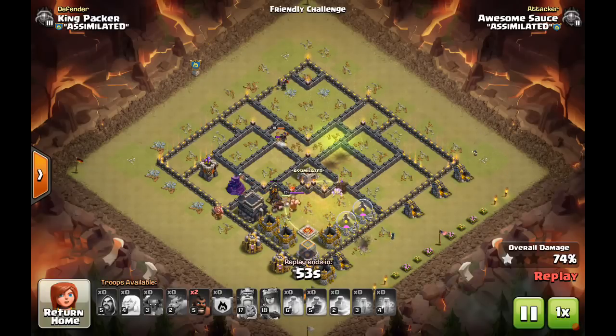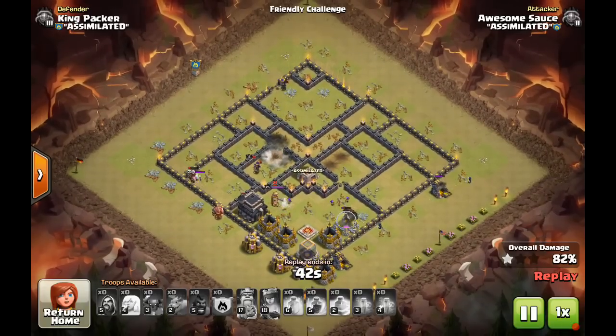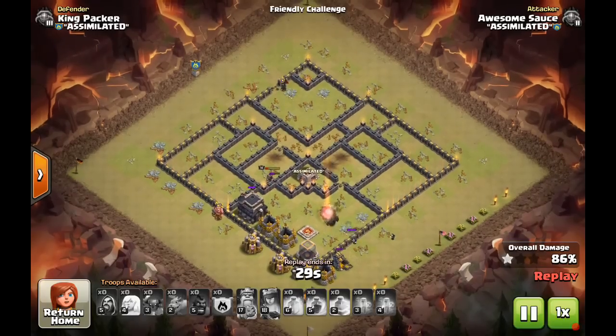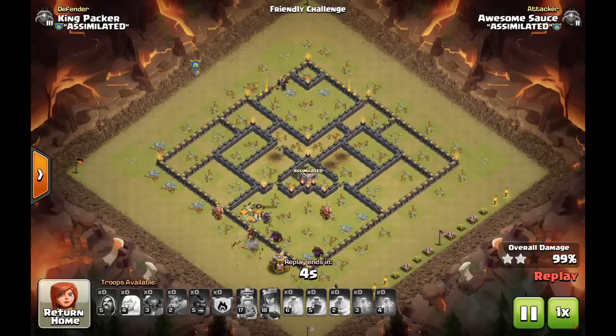Just a few remaining defenses left — the PEKKAs are working their way into that final compartment, wizards are on the outside cleaning up trash, and two hogs at the end to take out that last archer tower. Traps flip, taking out some hogs, and a giant bomb hits the queen, but we've got a couple troops left. Two PEKKAs aggro onto the BK — two shots and he's down. We've still got two PEKKAs left, wizards cleaning up, as well as a hog and the archer queen. It's slow-moving like the HGHB — you do have to be patient and use that surgical hog method — but the nice thing is you've got some high-level, high-hit-point troops left at the end.